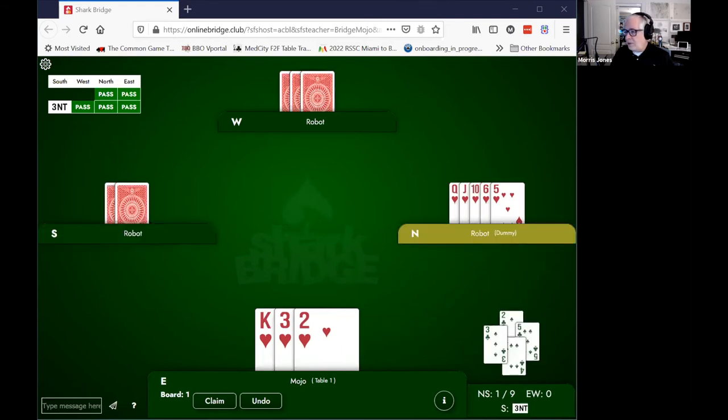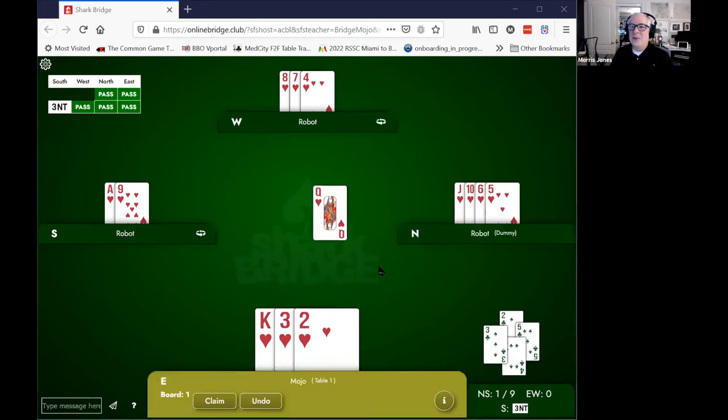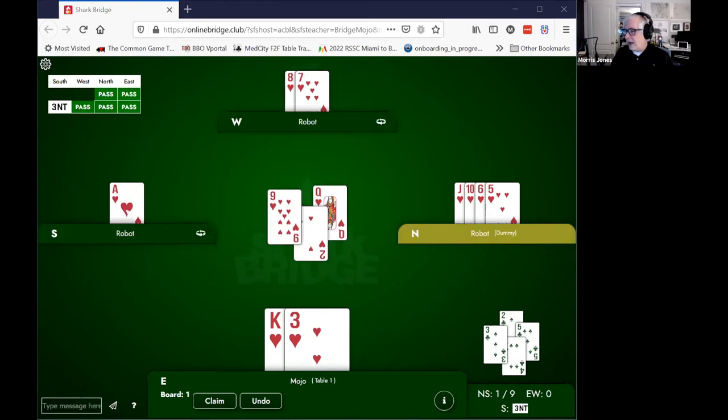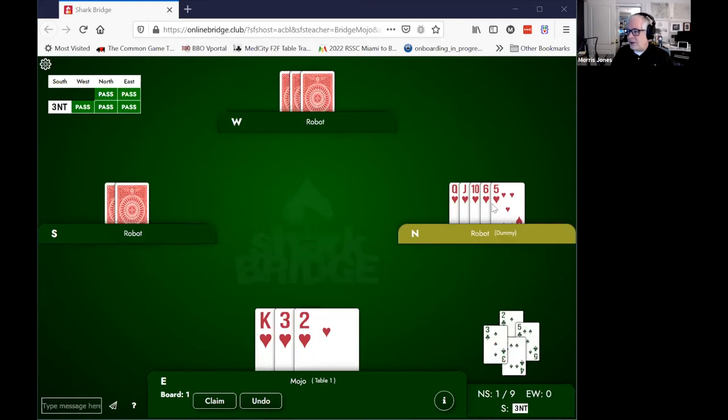Finally, what if declarer has all the missing cards? In this instance you can see the jack and the 10 sitting in the dummy. Declarer leads the queen — is it right to cover? No, don't cover. If you don't cover, the queen wins, and now declarer can lead another trick to their ace — but now your king is set up to win a trick later. When you can see all of the missing cards — the jack and the 10 — it's correct to not cover. What I look for here is a parade: the queen, jack, 10 — it's a parade of honors coming at you. Don't cover until the last card of the parade is led.